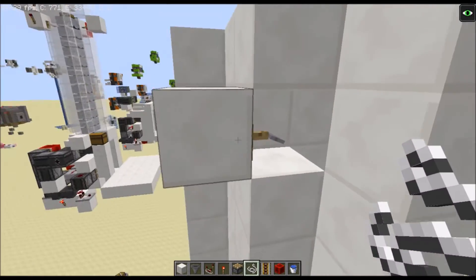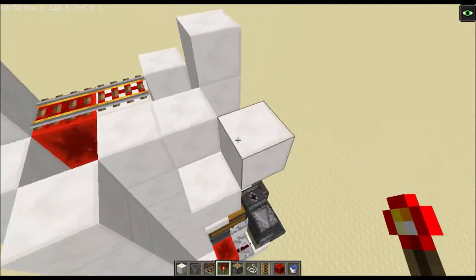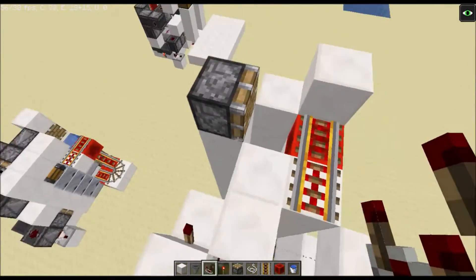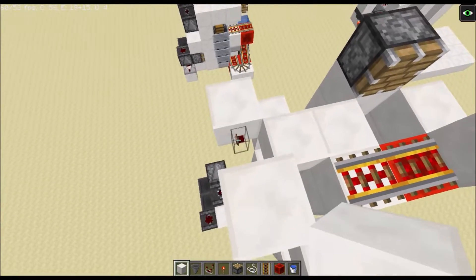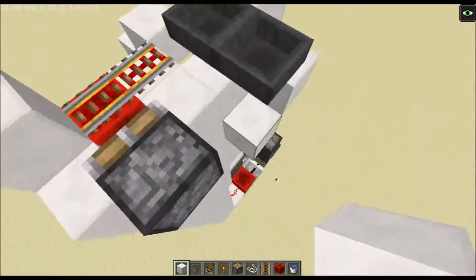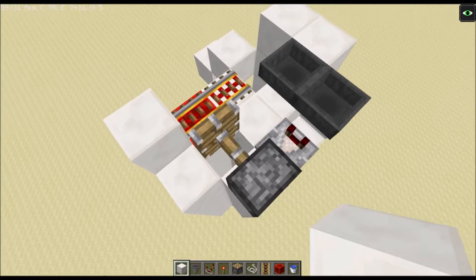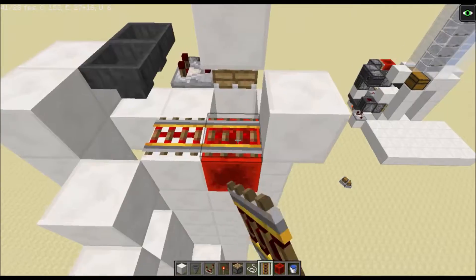Place a torch there, a block, and another torch here. Then you want your piston here, and a hopper clock — place a hopper there and a hopper there with the output going here, then simply fill in one item so this always pulses. Place a block on top like that. This will always pulse unless deactivated by the tripwire.